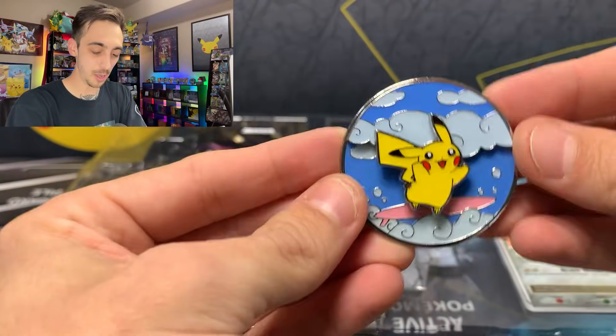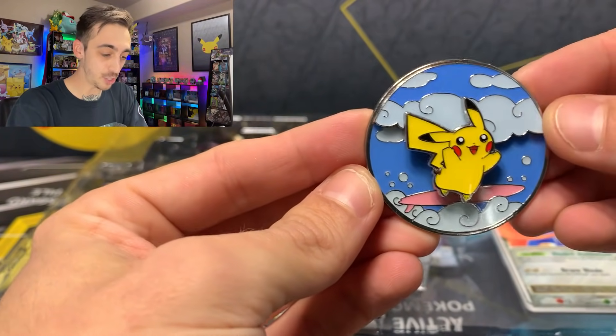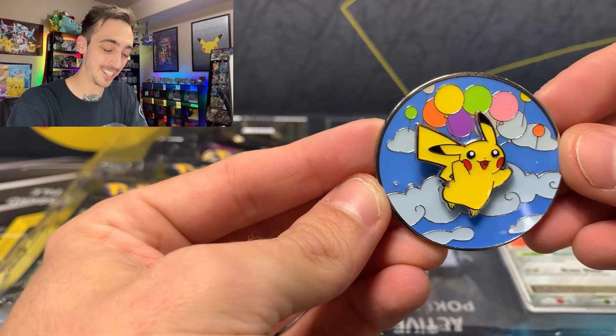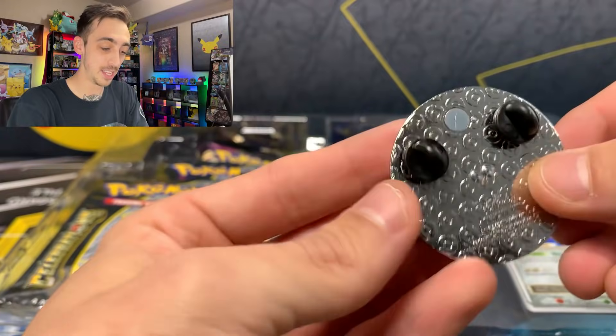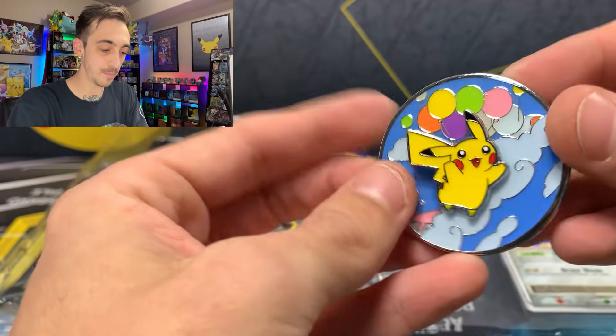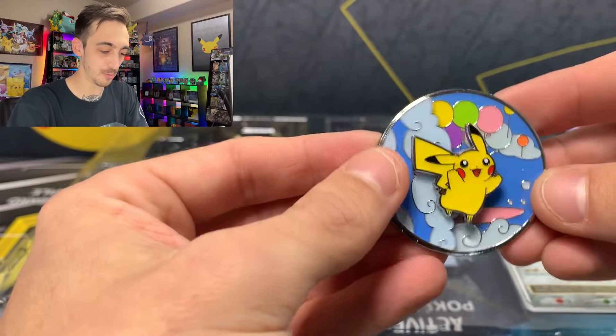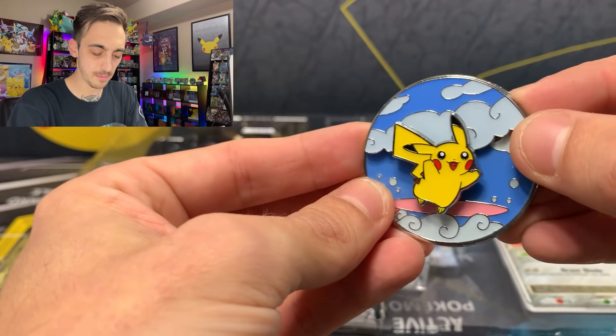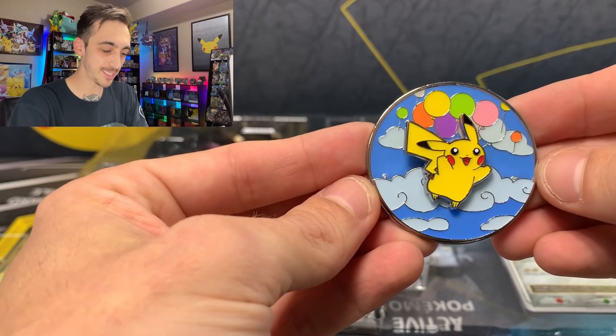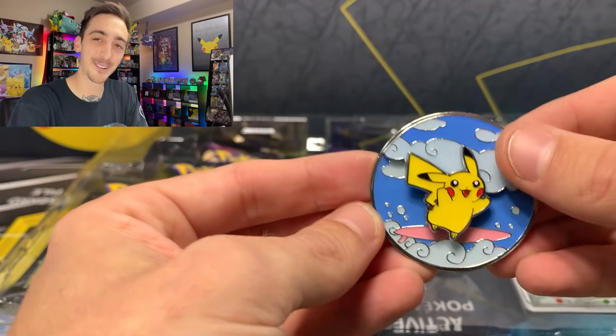Really, really cool Pikachu — surfing Pikachu — and when you move the top, flying Pikachu. I think this is one of the coolest pins that they've ever put out. You've got two little holders on the back to make sure it doesn't move around when you're wearing it, and it's got a nice little magnet mechanism that holds it in place whenever you switch the pin around.